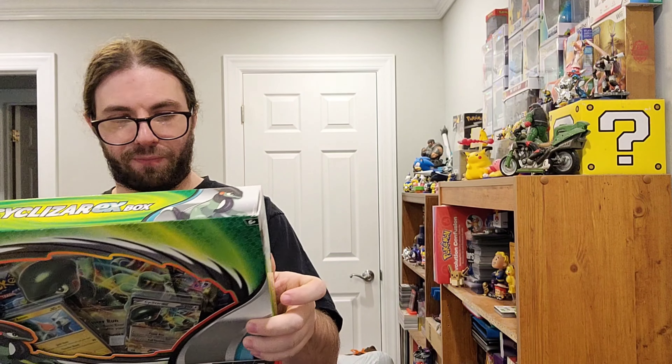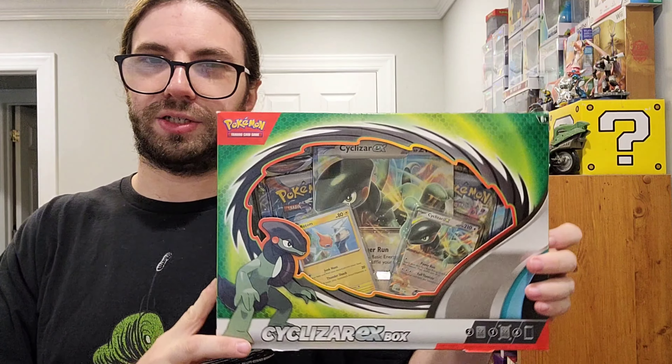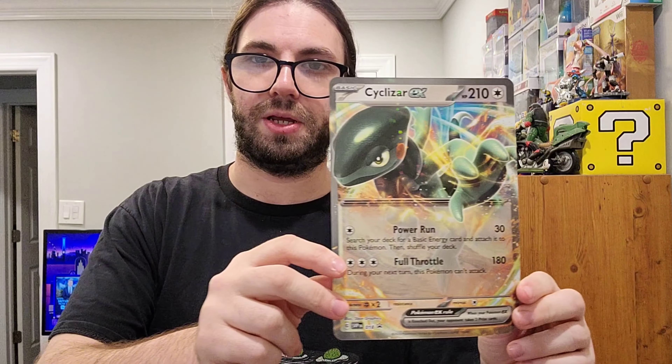Hey everybody, Terrible Shoes back at it again, and we are back with another Cyclozar EX box. These were super cheap a couple weeks ago, so I grabbed one off Amazon, and we got four booster packs in here, an oversized Cyclozar card, a Rotom card — no one really cares about that stuff though. We're here for the packs, so let's open her up and see what cool stuff we can pull.